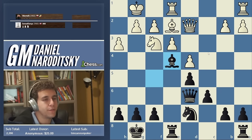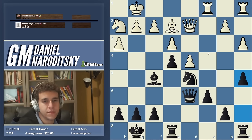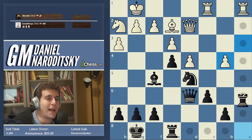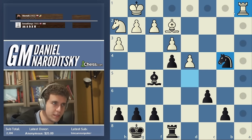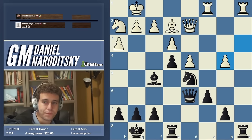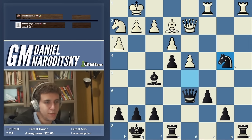Bishop b4 keeps the structure and Black is totally fine, but I think d-takes-e4 is the better opportunity. Knight f6, Knight d5, and a3 is met with a5. b4 here I think would have been a very good chance for White to gain counterplay. The point is simple: if Black just takes everything and takes the pawn, White has Rook b1, pinning the knight to the pawn on b7, winning the pawn back with interest. I was thinking about how to deal with that.